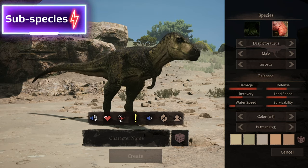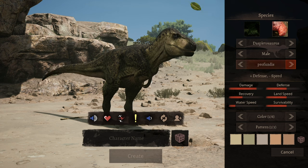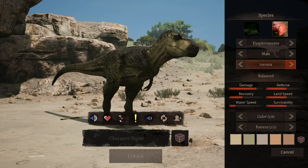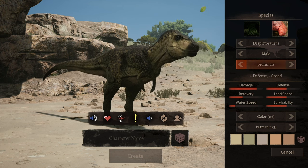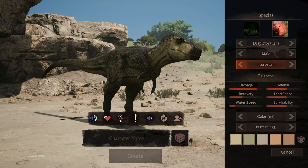When it comes to what type of subspecies you should choose and grow, I say it goes between balance and defense. The fighting style of the Dasplettosaurus depends on the opponent, and I lean towards balance way more than defense to be honest. As for speed, the extra speed boost won't really help you too much in most situations, so I don't recommend the speed subspecies.